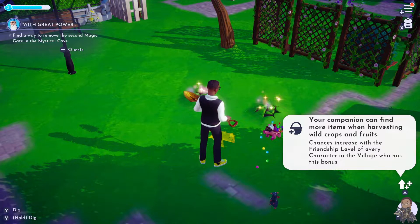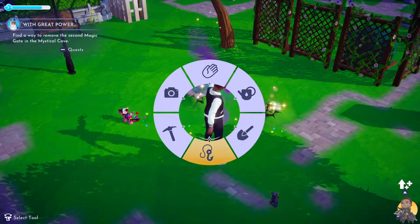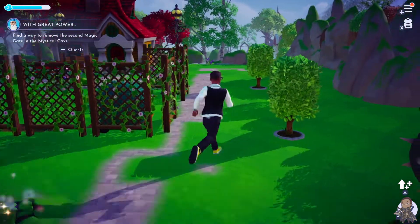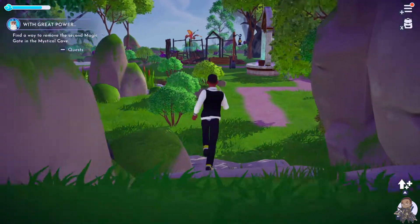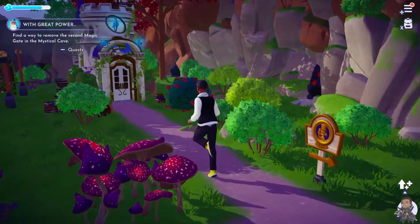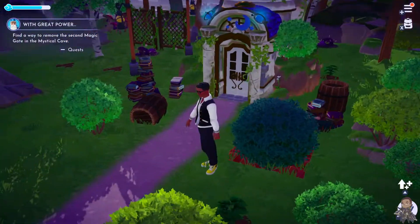Lastly, have fun with the game. Do things the way you want to do them and go at your own pace — don't try to rush through things or it might take the fun away and feel overwhelming. I think Disney Dreamlight Valley is a really good game and it's got me hooked already, so definitely check it out if you think it's up your street. I hope these tips have helped, and I'll catch you next time. Thanks for watching.